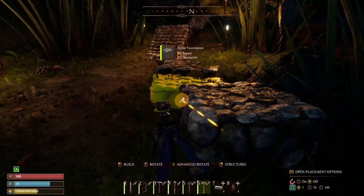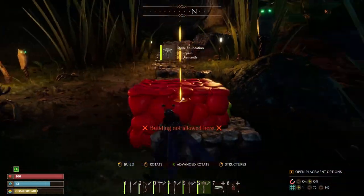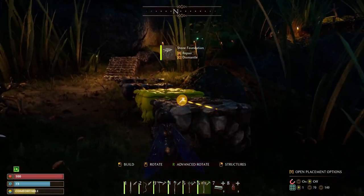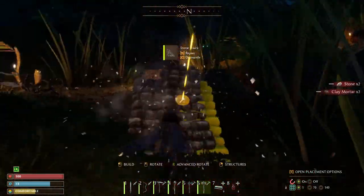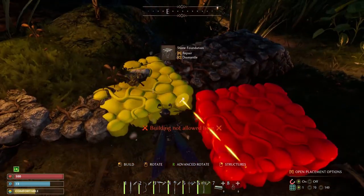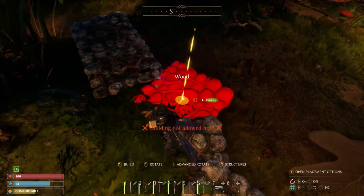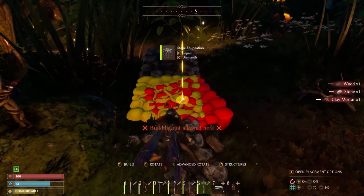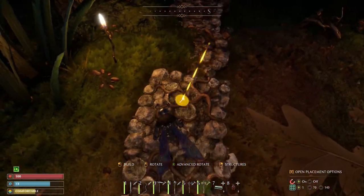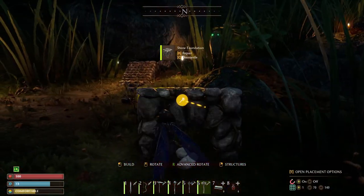It took a lot of back and forth trying to figure out what would look right. I'm doing a little natural staircasing here using the flooring, but eventually I went back and decided it didn't really look all that great — even though your character can kind of walk up and down it. It was a fun idea and something I may explore in the future, but not something I liked for this pathway. We eventually go back and replace most of that with actual staircasing, which you'll see a little bit later on.